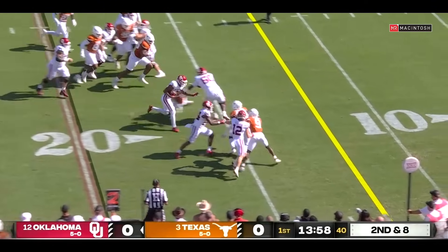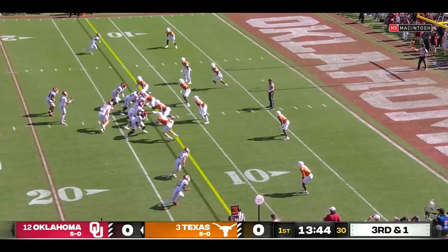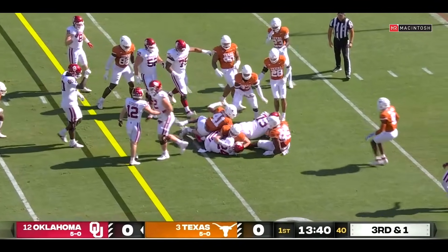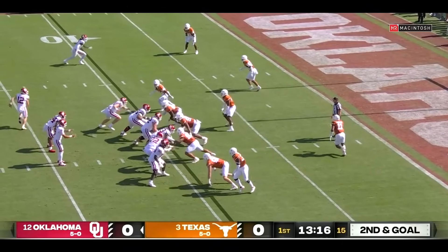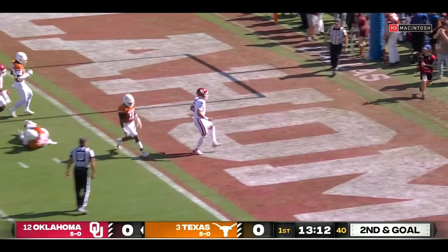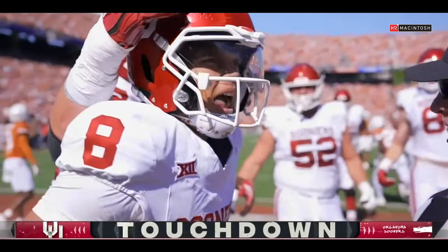Gabriel, who can run it, takes off and has some space. Actually it's a Farouk — catch Texas off guard with the tempo. And in third and one, they hammer forward and get a first and goal. That ball gets out quick. Gabriel takes off, darts up the middle and scores. Sooners draw first blood, quickly cashing in the pick.